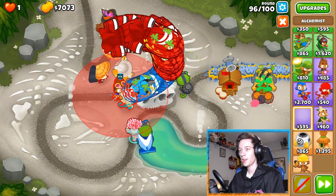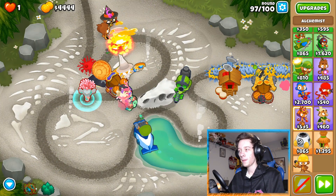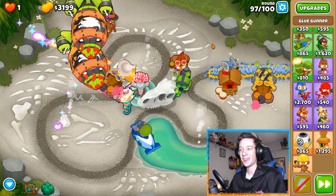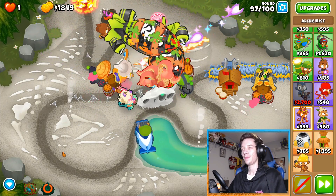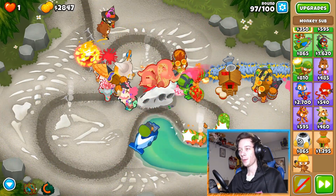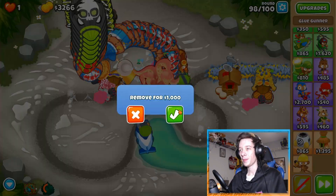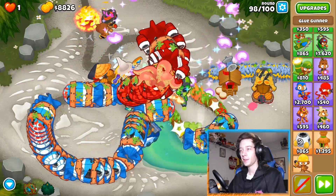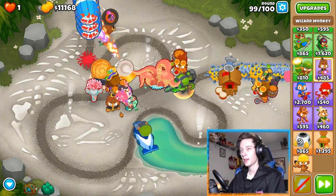It might be a good idea to get a stronger simulant for the bloon solver and maybe even one for the glue gunner. I'm just gonna use wall of trees — because why not. Look at how well those fortified ceramics get handled — he basically just murdered them all. We might as well get rid of this since it blocks a bit of his view. Round 98 is easily taken care of.